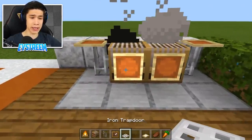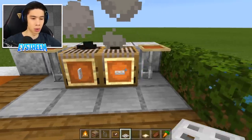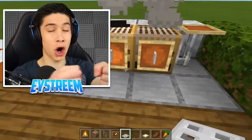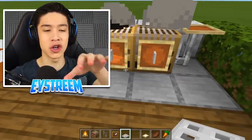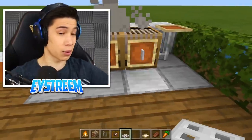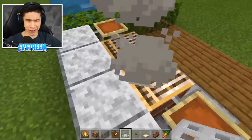Then grab your iron trapdoors and place one, two, then rotate them — these look like mini door handles that you would open up to access the inside of the grill where, if you've used a grill before, they keep the gas cylinders. So it looks legit — this is exactly what a real-life grill looks like.